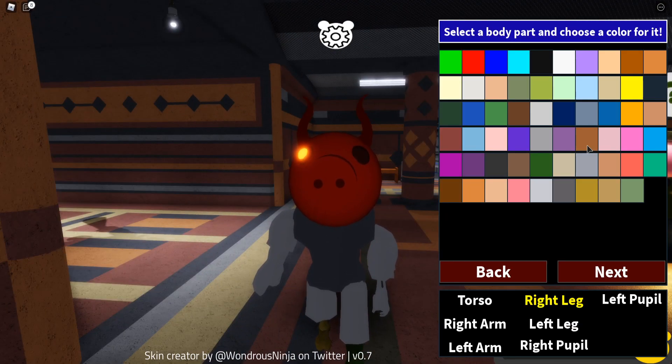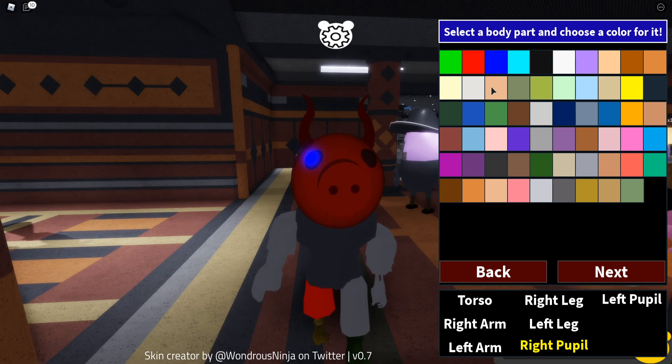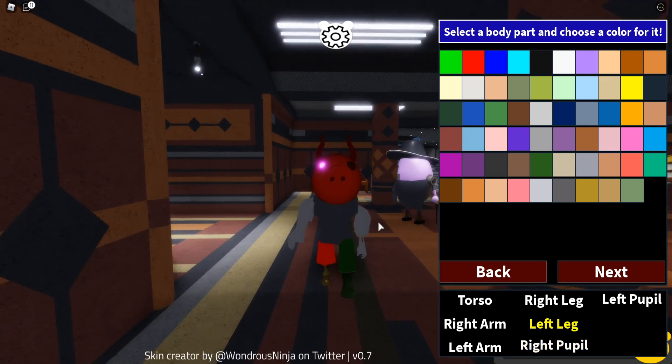Now we're changing the body colors — let's go with red. You can actually change the eye color as well! Let's change the infected eye color. I want a color that stands out a lot against the red, so maybe a blue or pink. I feel like the pink stands out quite well on the red, so I'm going with that.